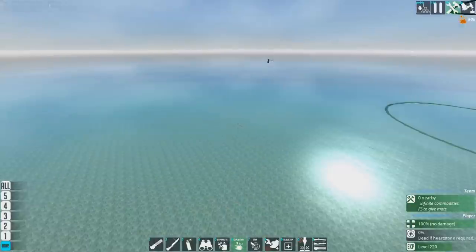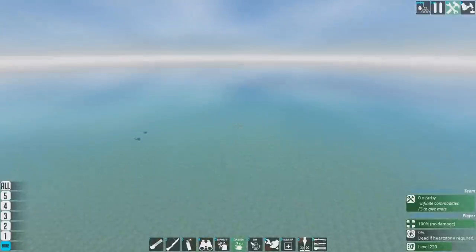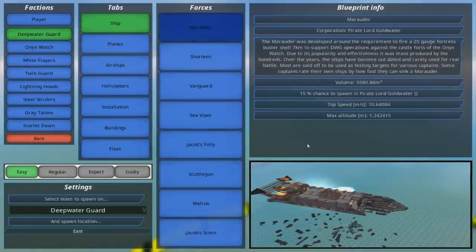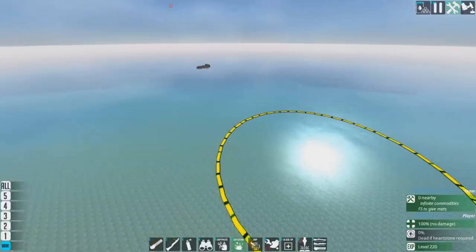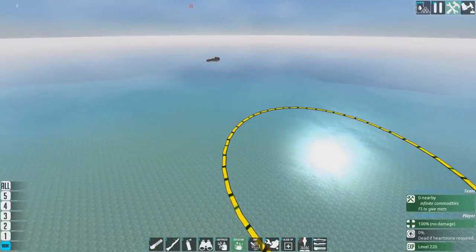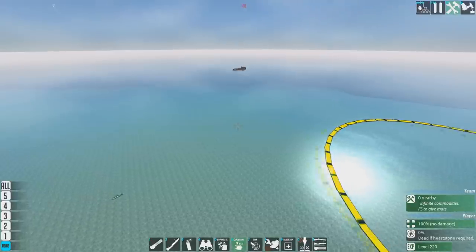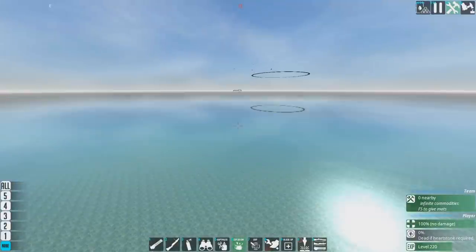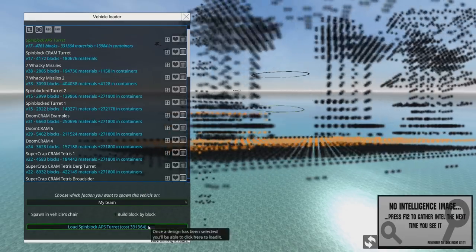So that's with cram cannons, and you can do this with pretty much any turret - you could even do it with a missile turret. But where this really shines - because doing it with cram cannons is arguably a little bit pointless, since you can Tetris cleverly and make little sacrifices to get almost that many in the same space without resorting to this cheese - where this truly shines is with APS.